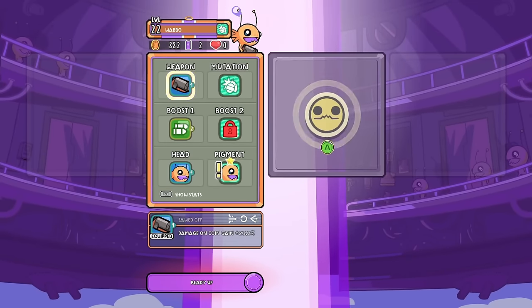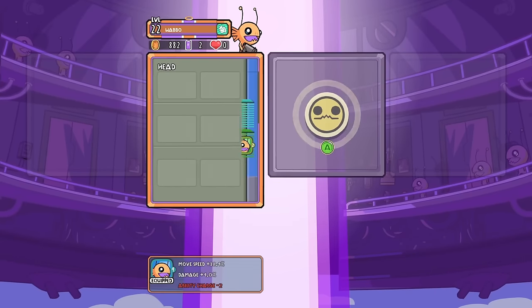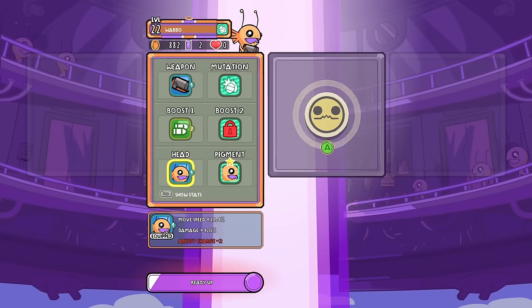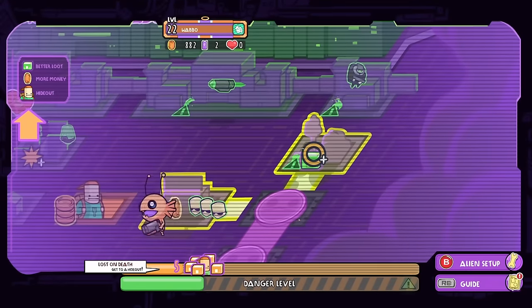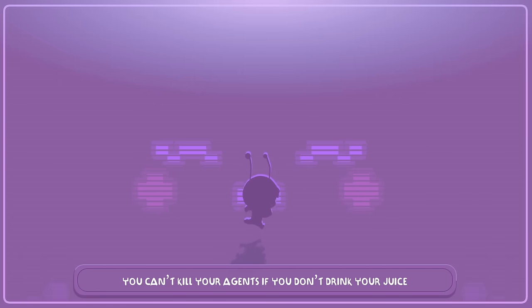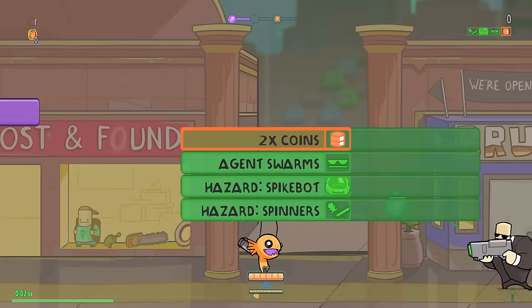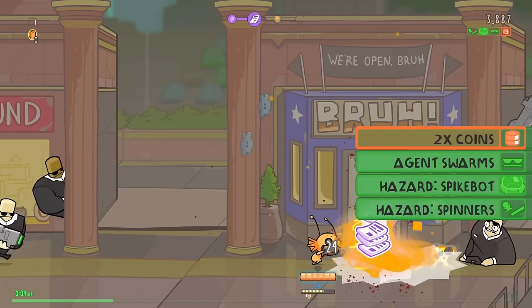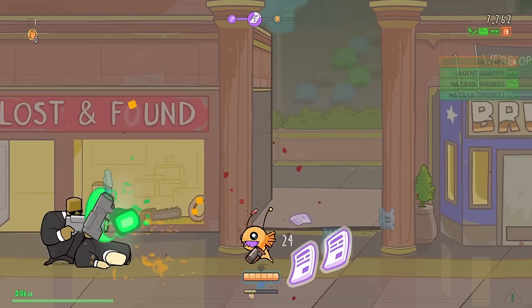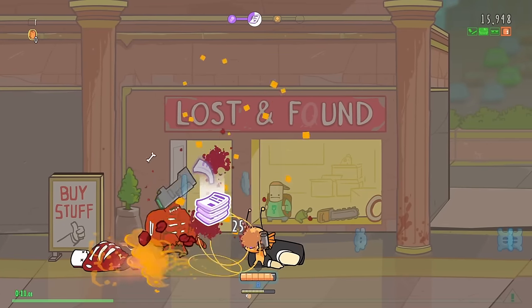Damage on coin gain. That's kind of good. We have another pigment. I'm pretty happy with it. Let's just head for the safe house. I've got five things to drop off. And honestly, I think I might call it there. The safe houses in my opinion are the end of a run. Everything after that is just extra, and maybe not even good.